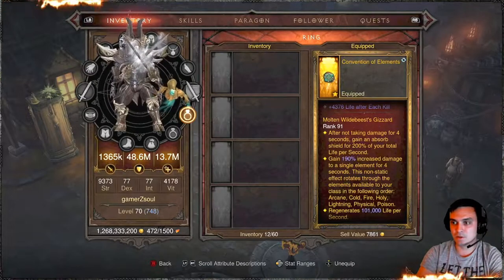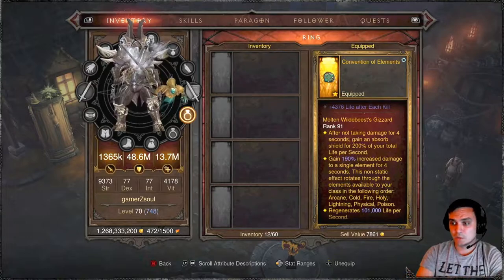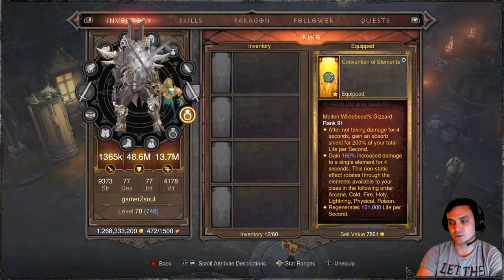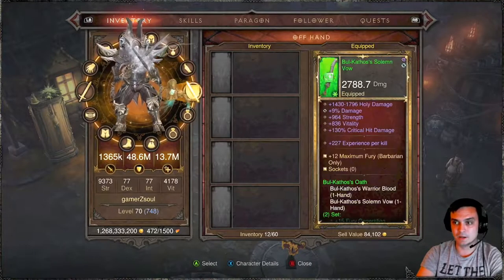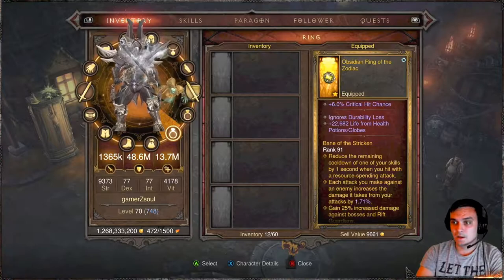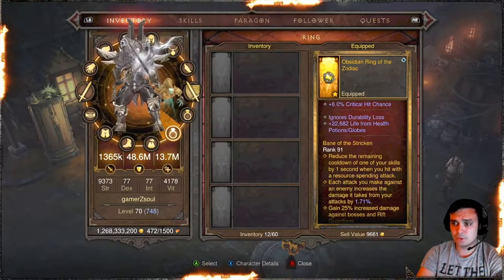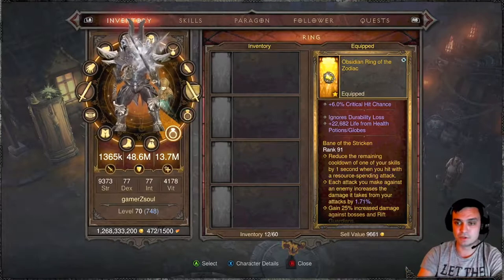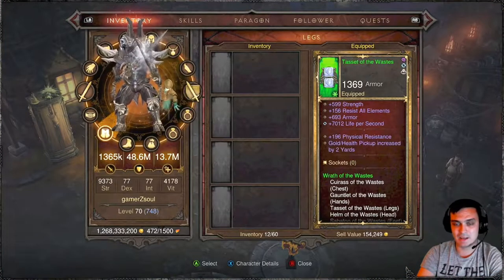For the gem I've got Molten Wildebeest's Gizzard, ranked 91. It gives health regeneration per second and also gives me a shield based on my life per second — 200% of everything. Life per second is another attribute I seek to put on my items, although I might be replacing this legendary gem with something else. The Zodiac ring is really good because it helps with cooldowns: reduce the remaining cooldown of one of your skills by one second every time you hit with a resource-spending attack, so I can trigger Berserker pretty much all the time.